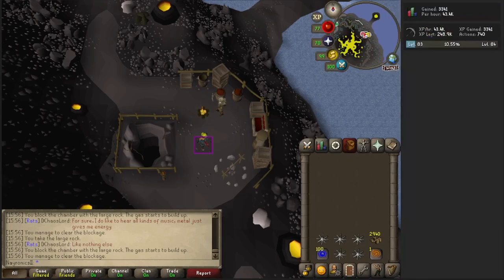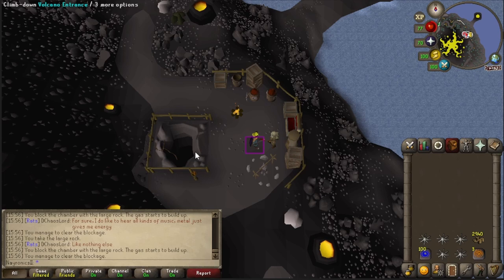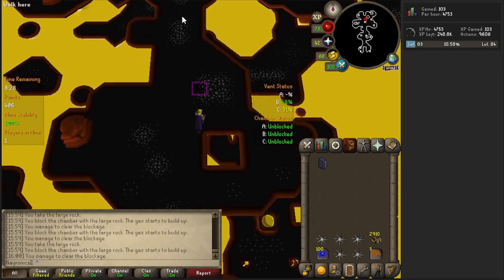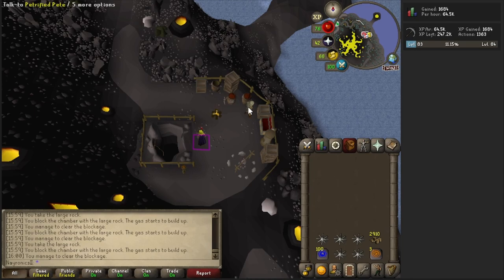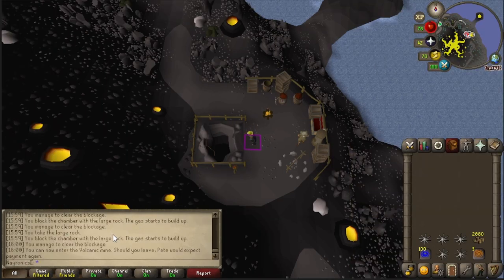This might be my new favorite way of training mining. Let me reset this — let's go ahead and buy 5 of those. So essentially we're starting with 0 points. Let's see what the experience and point rates on this look like if we try to do this efficiently. All in all, each of these runs with the bonus XP at the end will give us 1,600 XP for the lap and 400 points. Let's do this a few more times and see where we get.